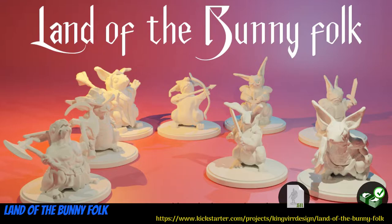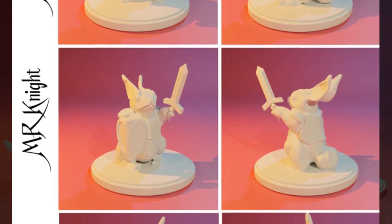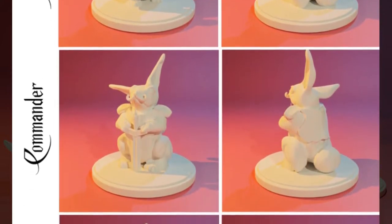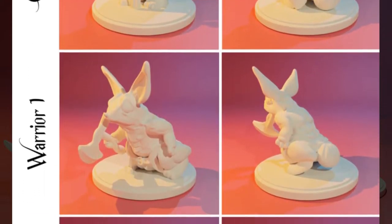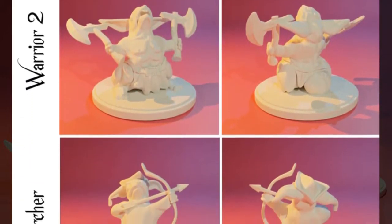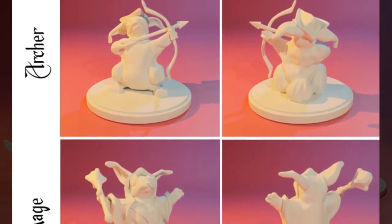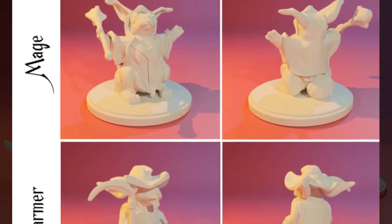Land of the Bunnyfolk: printable rabbit friends from King Vir Design of Sweden, their first Kickstarter campaign. There is Mr and Miss Knight, a commander with a mustache, warriors, an archer, a mage, and a farmer, with more in the stretch goals. You can get the whole set, and you can also get a merchant's license. This campaign ends on April 25th, with rewards expected in May.